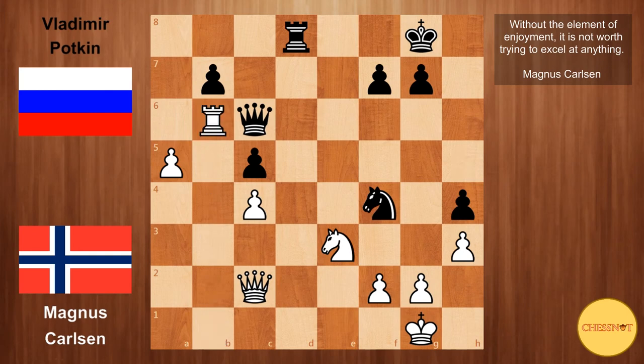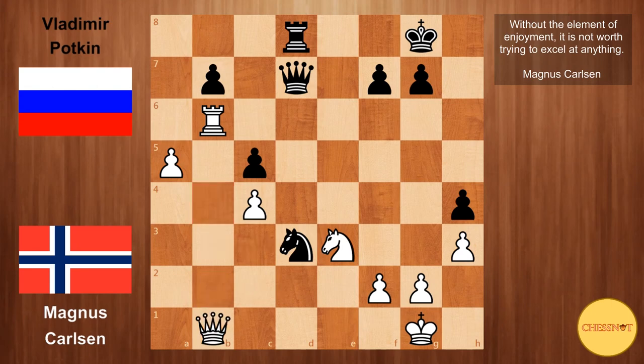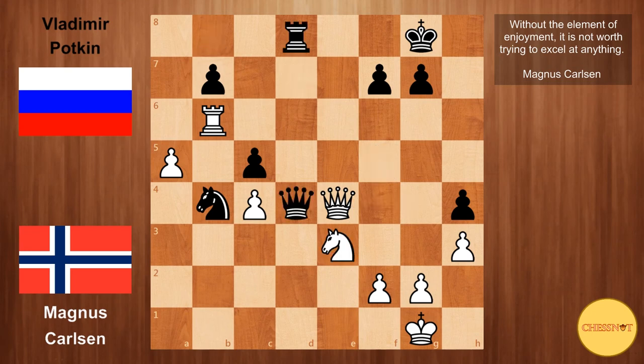We have h4, rook to b6, Qd7, Qb2 — attacking the pawn on b7. Potkin plays Nd3, so this knight is going to spin around to b4. Qb1, Nb4 — for the moment this pawn is protected. Qe4, a nice centralizing move from Carlsen, looking at this pawn again. Qd4 from Potkin. If black tries to defend passively with Rb8, just hanging on to this pawn, then white gets a very strong initiative after Nf5, threatening Qg4 — a great position for white. So Qd4, and Magnus gladly accepts the queen trade, entering an endgame where he is up a pawn with good winning chances.